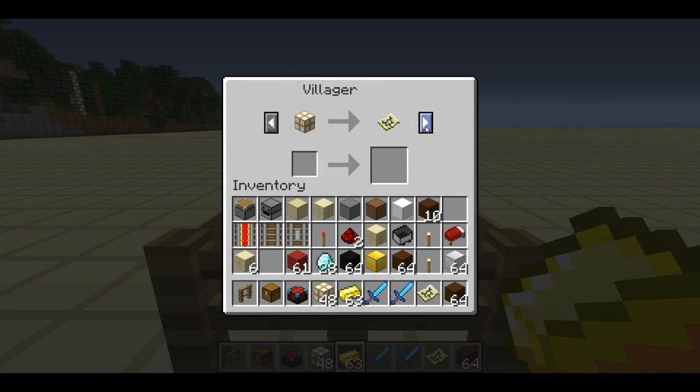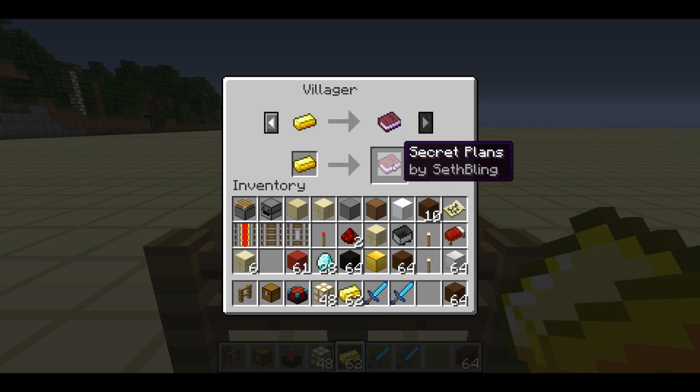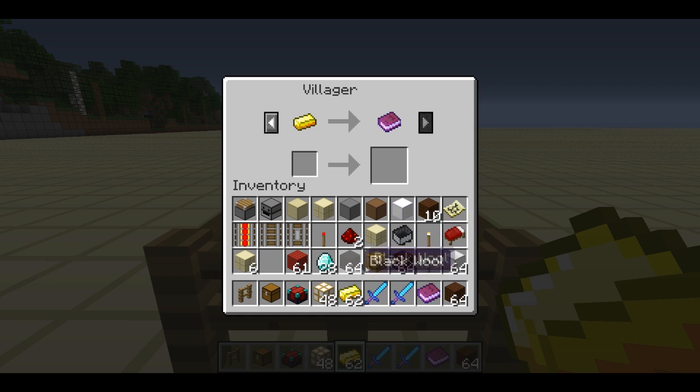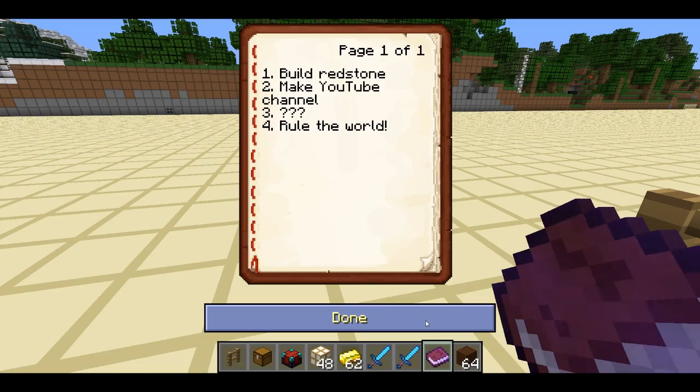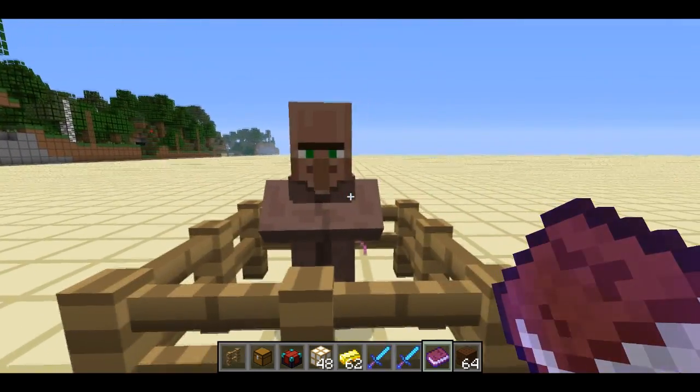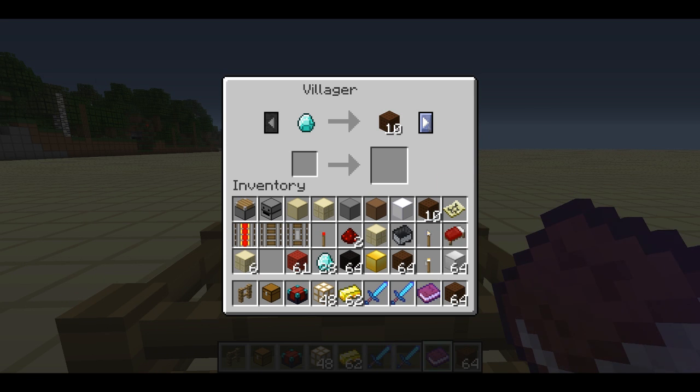I also have one more thing in here — a book. You can have whatever book you want in a trade. This is going to be really useful for map makers, like for adventure maps, because you can give players a certain number of gold bars at the beginning of the game and they can use those gold bars to buy hints throughout the map. Or as you're going along through the map, you can progress the game by giving players instructions in these books.